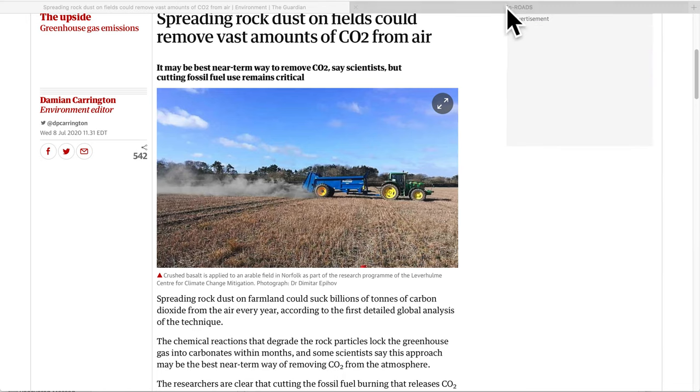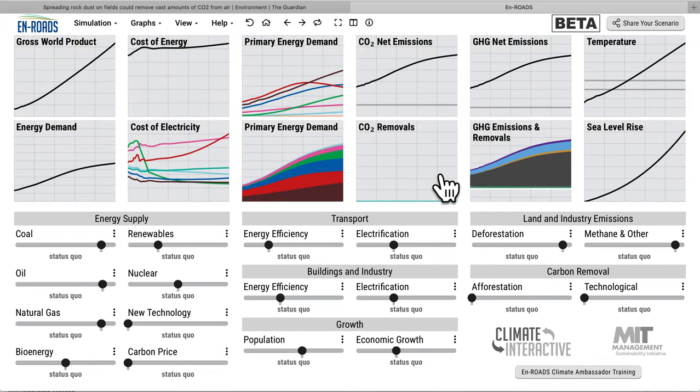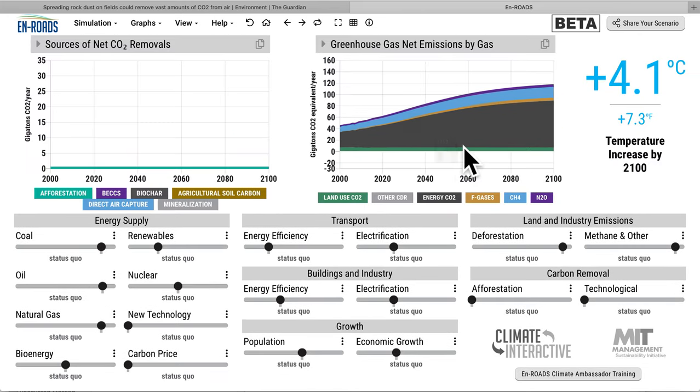You can check out the En-ROADS simulator interface yourself. To test a policy like this, the best view is to go here and look at CO2 removals, and over on the right see CO2 emissions and removals, where you can compare land use CO2, energy CO2, F gases, methane, and N2O from 2000 out to 2100.